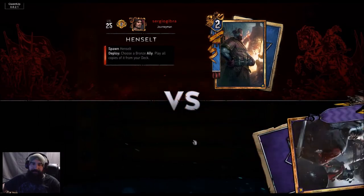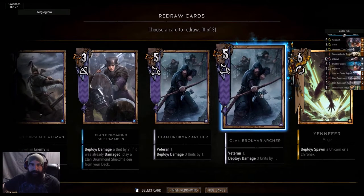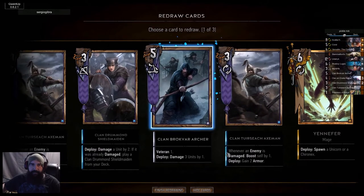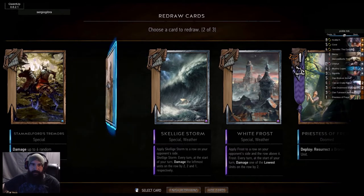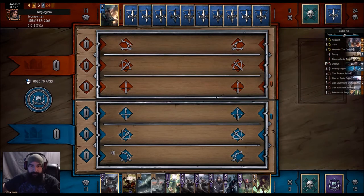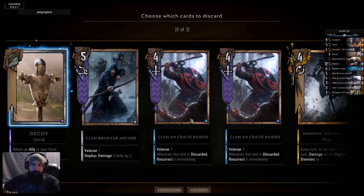I've been playing Henselt like crazy, man. I need to just put D-Bomb in this list — it's insane, everybody loves that combo. Okay, too many archers. Do we want the decoy right now? We don't have any type of... let's drop the decoy, drop the raider. All right, this is fine. So if he wins the coin — we lost the coin. Okay. So first thing we're going to do is Brand. Raider, raider.